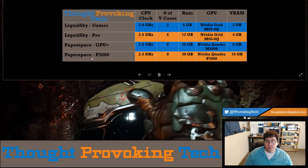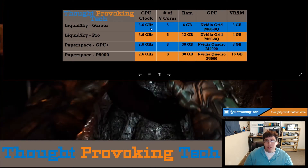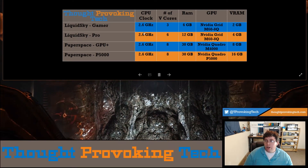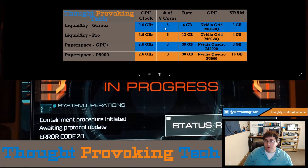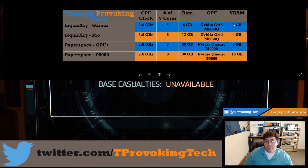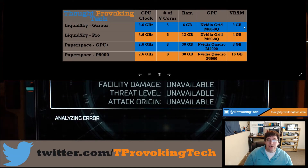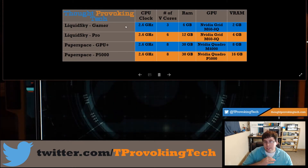Liquid Sky and Paper Space set up their systems a little bit differently. With Liquid Sky, you're running on the same hardware — you just get more resources when you go to the higher tiers. You're running on the same CPU and the same GPU, but you go from three virtual cores to six virtual cores, six gigabytes of RAM to 12 gigabytes of RAM, and two gigabytes of VRAM to four gigabytes of VRAM. After testing this, I can say that the Gamer plan on Doom at least on high settings is not playable.